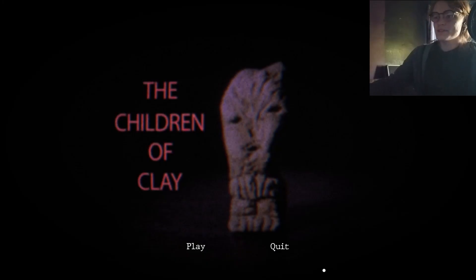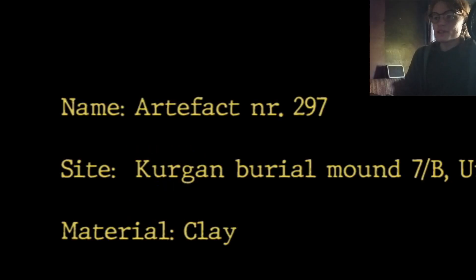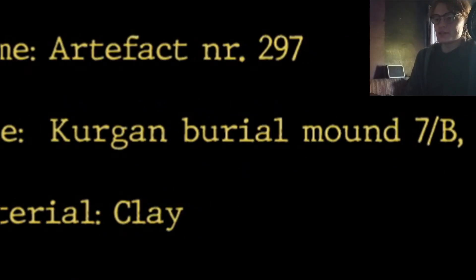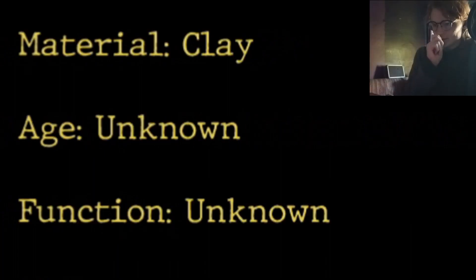I almost put this in my mouth. It's a bit of a minimalist opening, but it's a game jam game, so we'll be easy on it. Or will we? Artifact, Inor297, Kurul Burial Mound, 7B, Rural Mountains. Material: Clay. Age: Unknown. Function: Unknown.